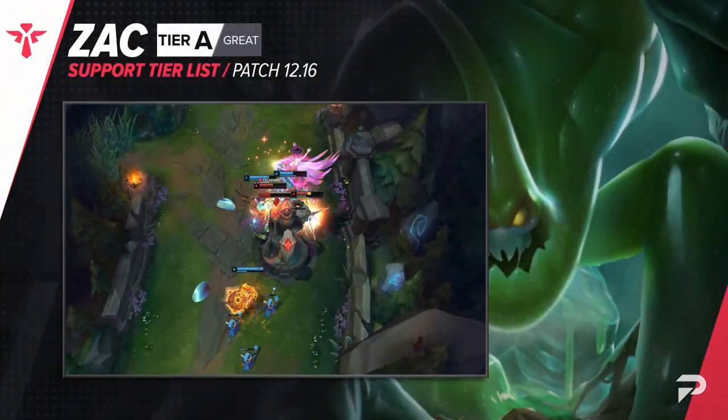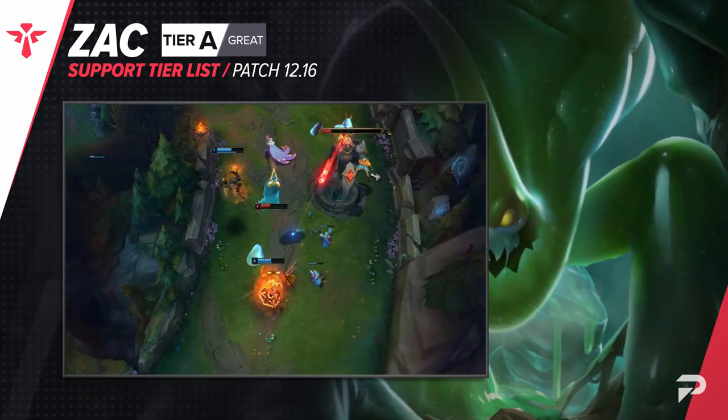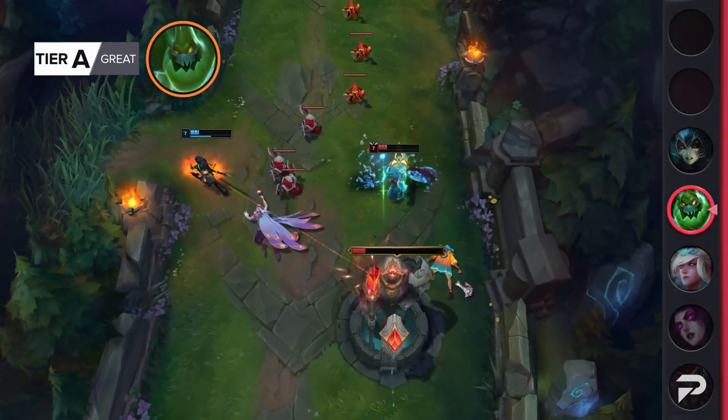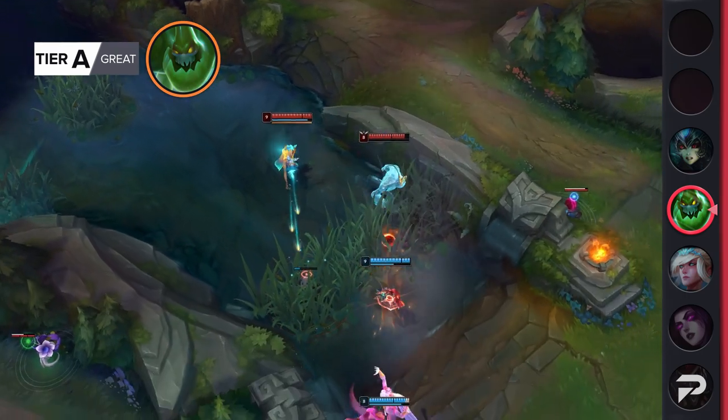Zac somehow started doing a lot worse across the board over the past couple of patches. In the upper ranks, we had to demote him in all three roles for it. Down here, he's still doing really well as a top laner, but as a support he's falling off, so we're moving him to the A tier.